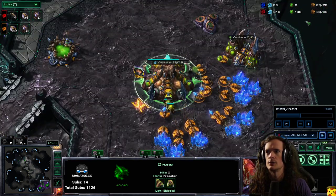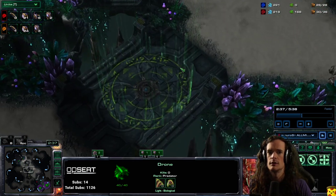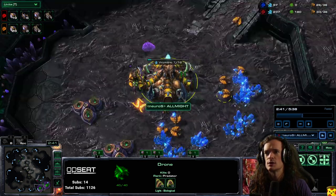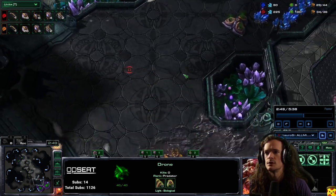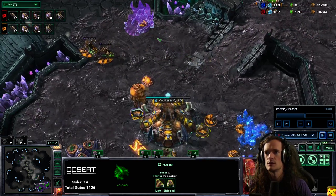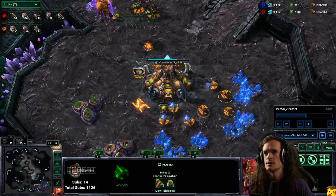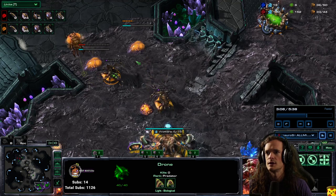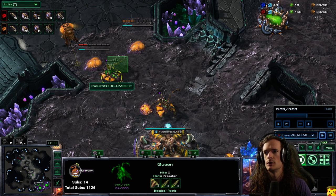We're going to make a 30 Overlord and then the queen in the main is going to inject. The queen at the natural is going to lay a creep tumor so we can get a fast wall off. Inject the main, creep the natural, and make a second queen in the natural. The queen in the main can come down and we start a Lair right away. We're still droning as fast as we can. At around three minutes I'm going to take a roach warren here in the wall, then get another drone and an Evo chamber there. This way I can have two queens that share the surface area in the wall. If you put two queens in the slot, only two zerglings at a time can attack the queens, which is extremely low DPS — they're sharing the damage if they both fit in the slot together.